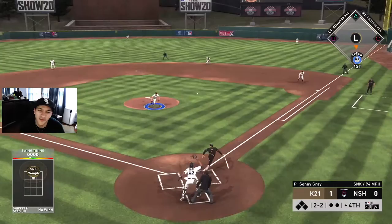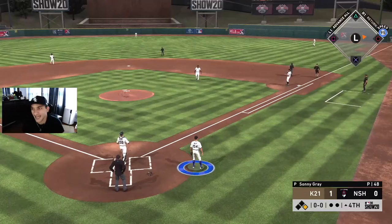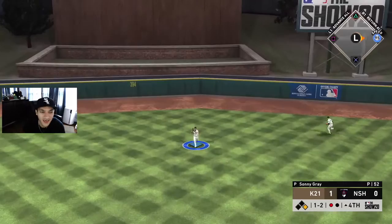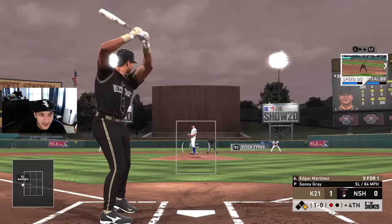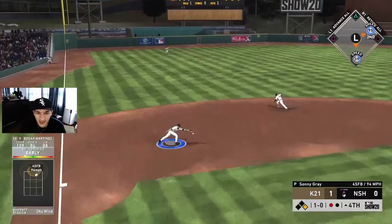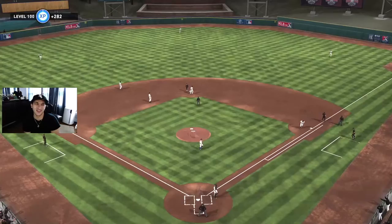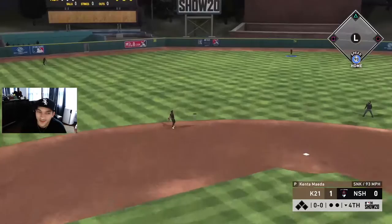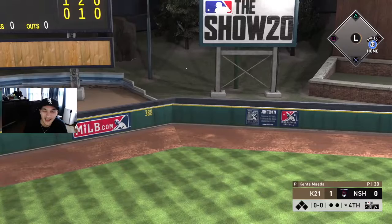Mantle - little slow roller tapper right to the pitcher but we're safe. One-two, good swing again, right to him - I think we're a little under that curve. Edgar at least - come on, one of these debut guys has got to do something offensively. Oh no, double play! We are not hitting good this game. Hopefully Maeda can still pitch good.